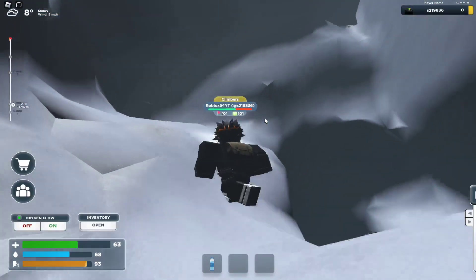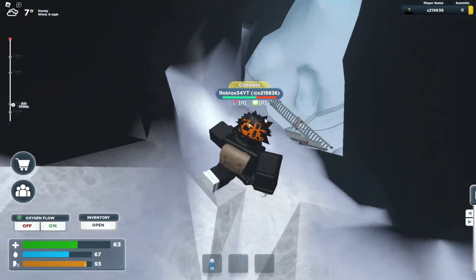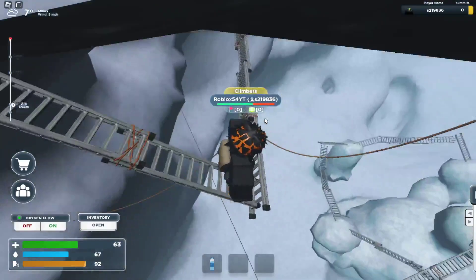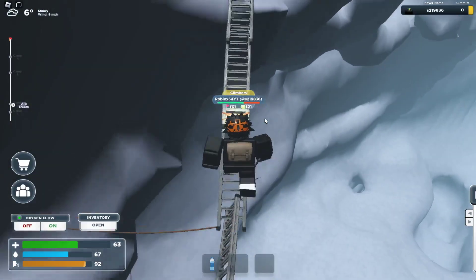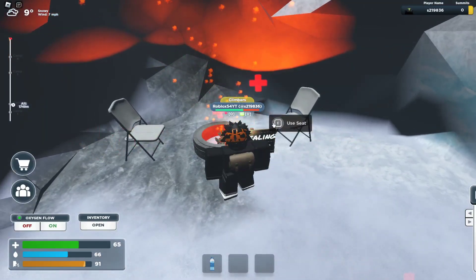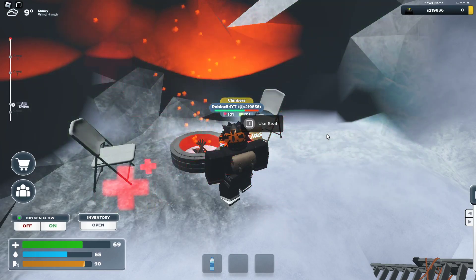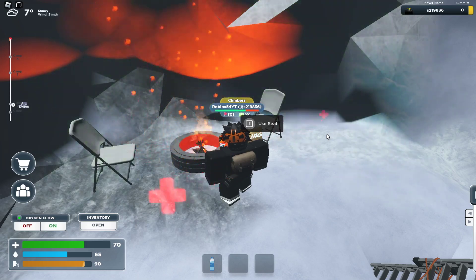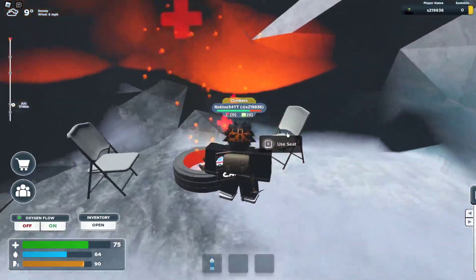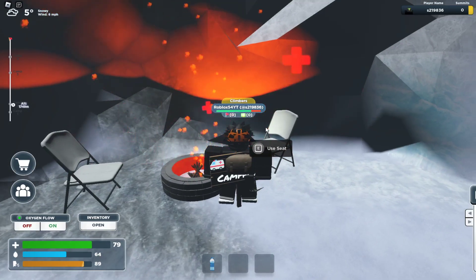Camp 2 should be right here around the corner. There we go — Camp 2. This is so small. At least we get a healing fire because we are really low right now. We need water — where's water? I think there's a bigger camp up there. Let me heal first just to make sure.